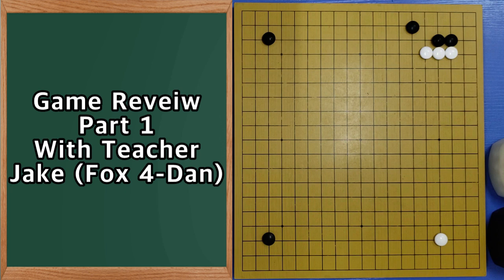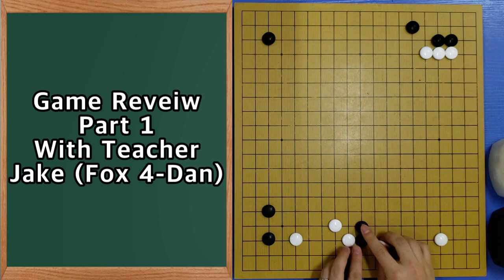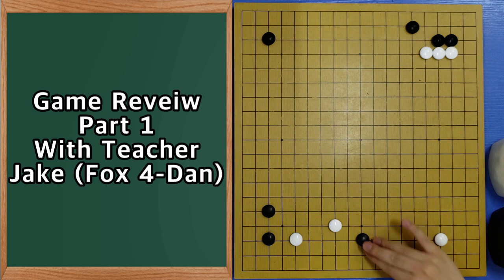Even without AI, we still need to know the information, because when we study we have to know the logic. Okay. Now if black has to choose the normal one, approaching is the basic one, but still this is possible to play.